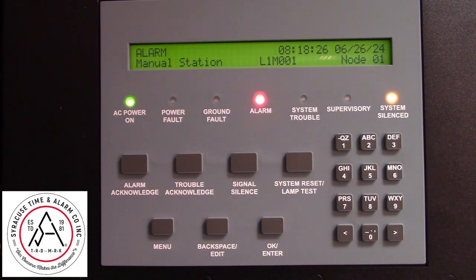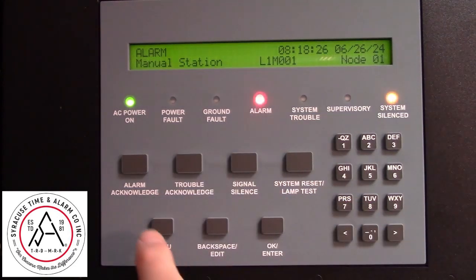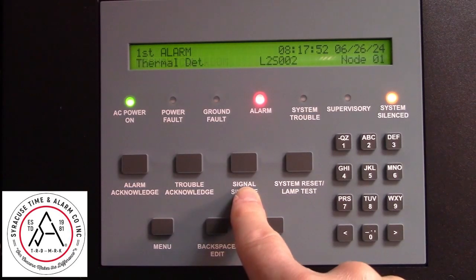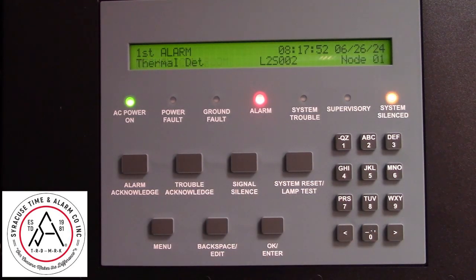Use signal silence to shut off the building notification and alarm acknowledge. One thing to be aware of: the signal silence is a toggle on/toggle off, so if you inadvertently silenced the building alarm you can reactivate it by pressing it again. There is a delay on that button, so just be aware of that.